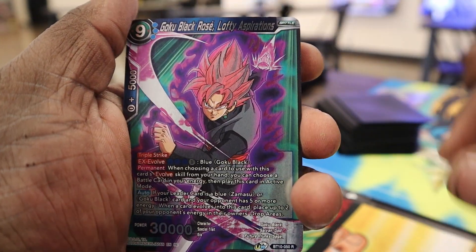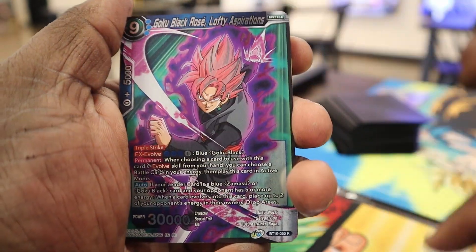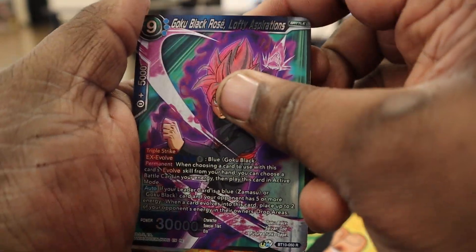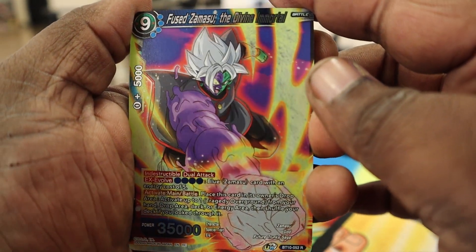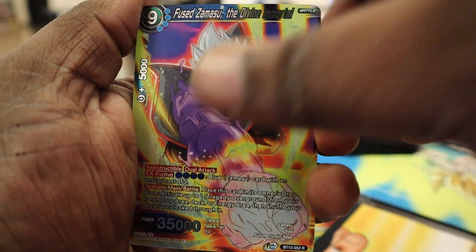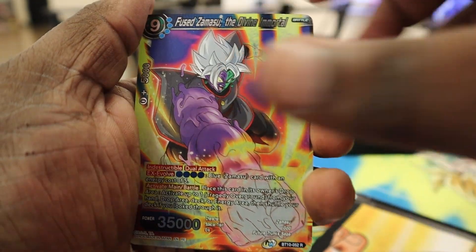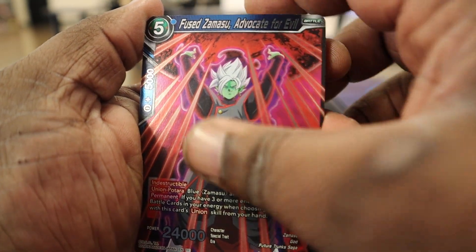Then we get the nine-drop Goku Black — four copies. We don't need four copies, that's kind of crazy. You have the nine-drop Fuse Zamasu Divine and Immortal — this is the one that goes into Tragedy Over. That's four copies of it. You have the five-drop Fuse Zamasu.